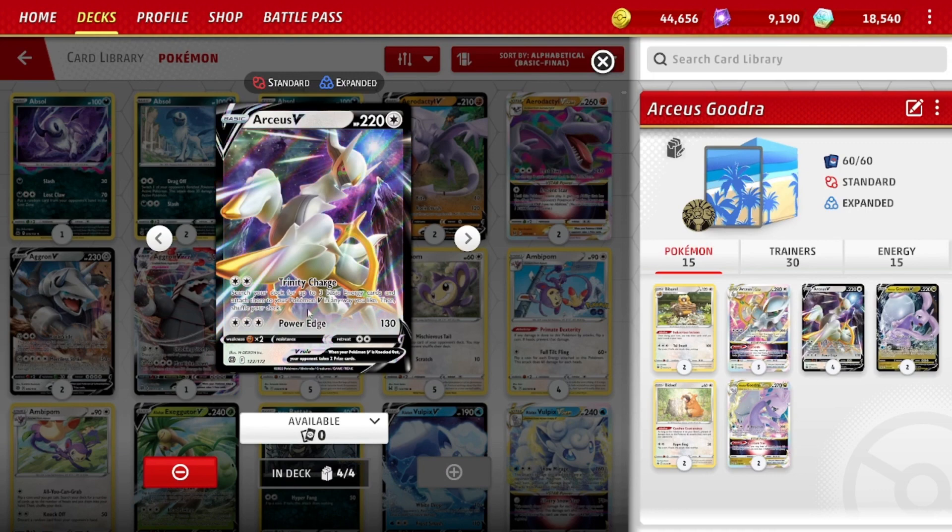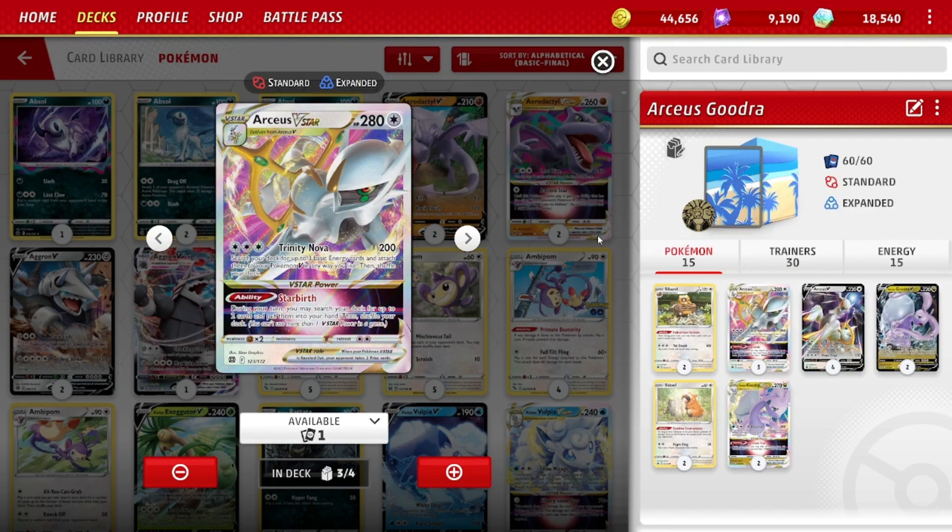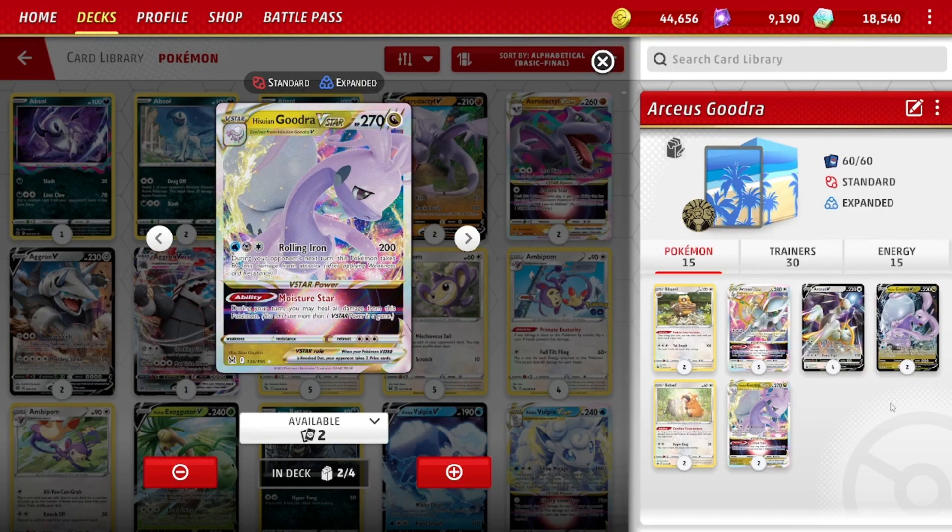You can also do Trinity Charge if you go second — if you can pull it off on your first turn, accelerate three energies without doing any damage. Arceus V-Star has the Star Birth ability — search your deck for any two cards. A lot of times that's crucial to setting things up, necessary to get off the DTE attached to Arceus. But if you don't need to use the Star Birth, don't use it unnecessarily, because Gudra's Moisture Star is very good.